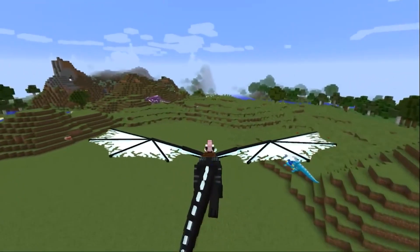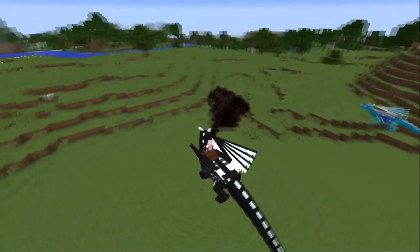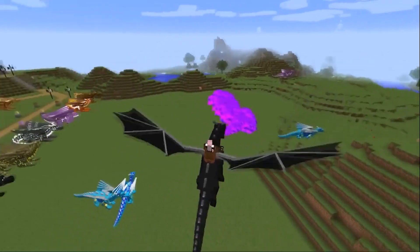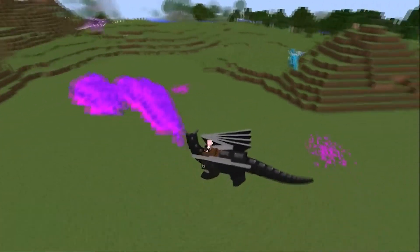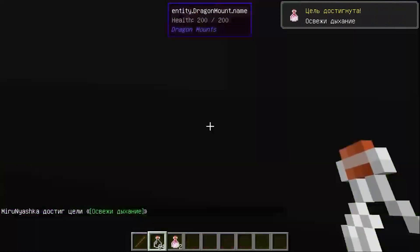The desiccant dragon is able to exhale fumes of decay and decomposition which impose drying effects on enemies. The Ender dragon's breath also imposes drying effects, but stronger — at level 2.